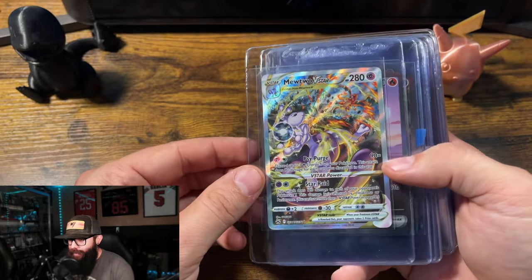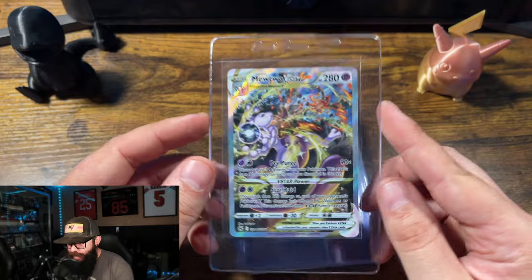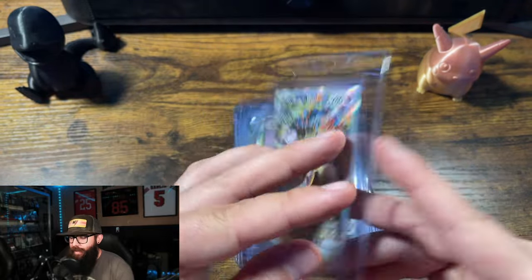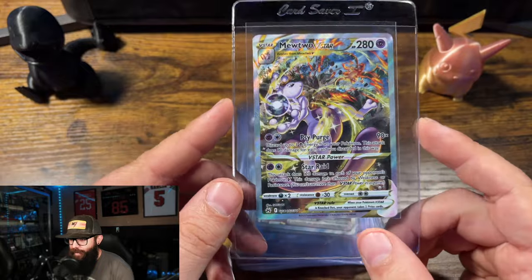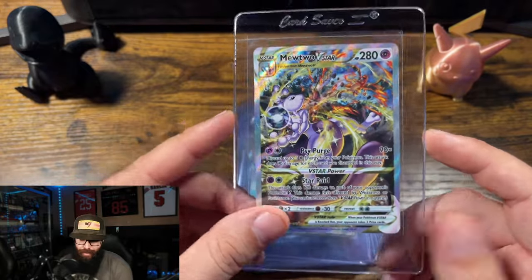First up, we got this Mewtwo V-Star. I do pregrades on all of these, so we'll check these out. I had this one at a 10 — this should be an outright 10 on the pregrade. This card has come up a lot in value, so I'm really stoked to be sending it.